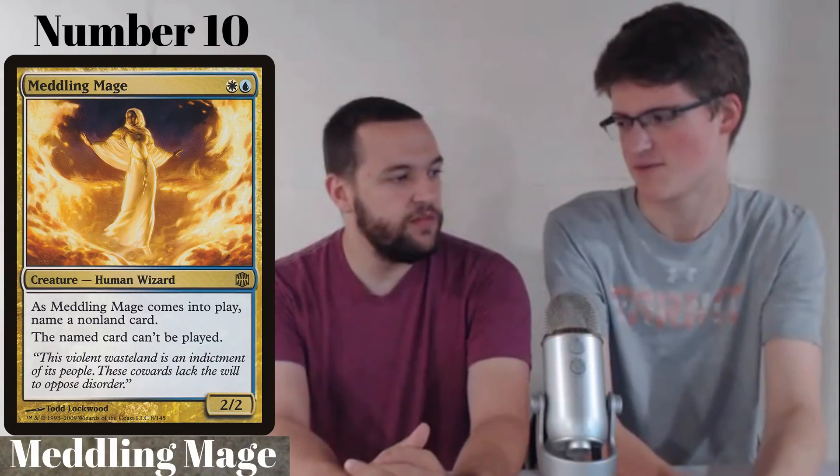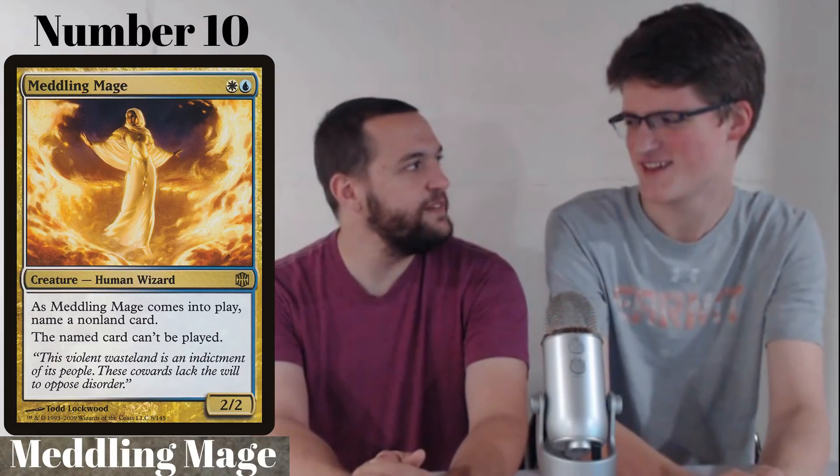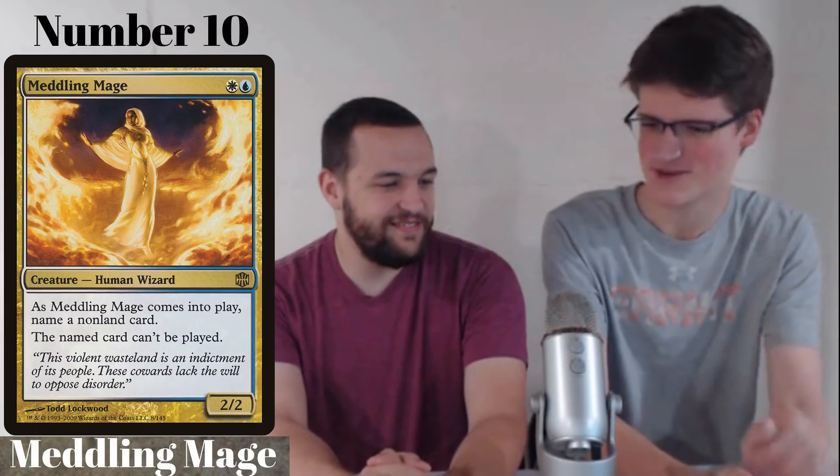This card is one of the big cards that helped Humans take off in Modern. There were a lot of Alara Reborn cards we considered for this list. Meddling Mage was reprinted in Alara Reborn. Humans first got very popular when Storm was at its peak in Modern. It was so funny to see Meddling Mage named Grapeshot — the Storm deck just wasn't configured to beat Meddling Mage, because Humans barely existed yet.